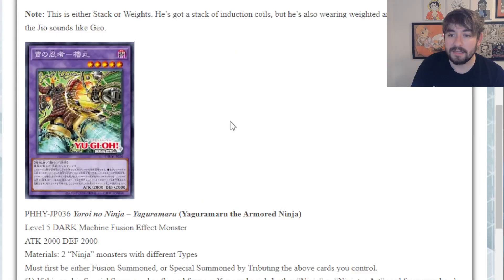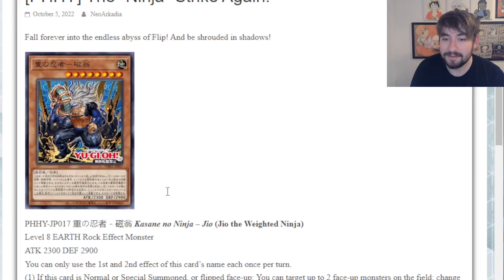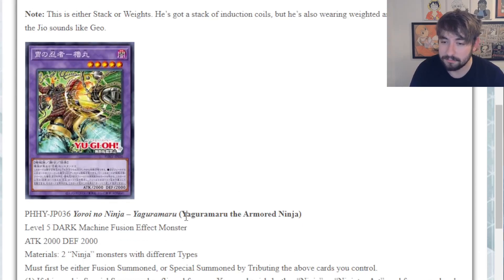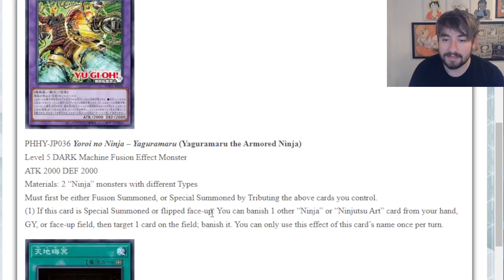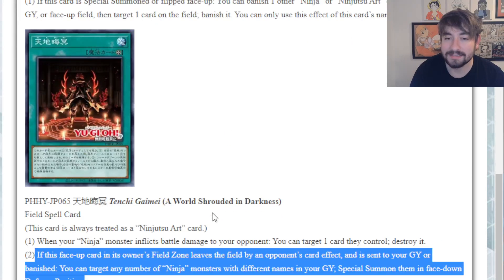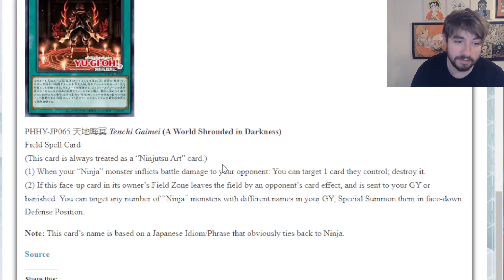And it summons in face-down defense position - you can't even special summon something impactful. So it's not even like 'I tricked them' and then special summon Geo or Yaguramaru, because they're set face down. You can flip them up later, but this card is awful.